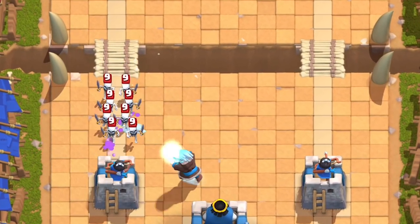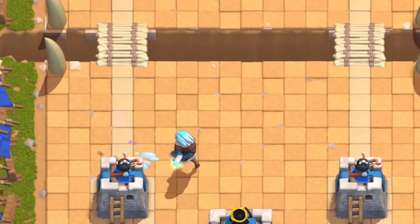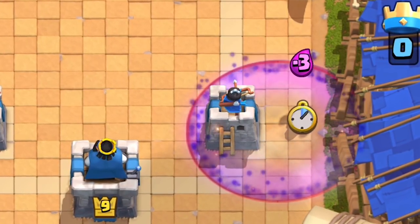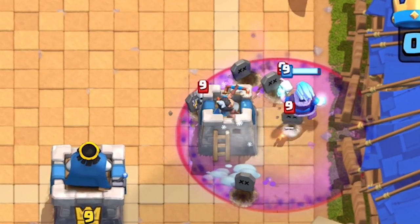Ever since the damage buff to the Ice Wizard, he can now defeat skeletons and bats with one hit. This is massive and brought him back into the meta. Think Graveyard — the Ice Wizard will be able to pick off the skeletons in just one hit. This is a huge improvement that made the Ice Wizard viable in today's meta.